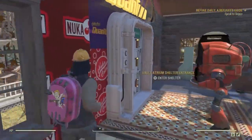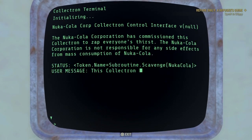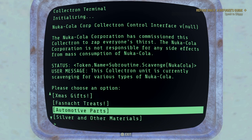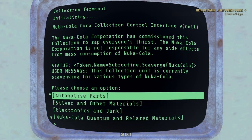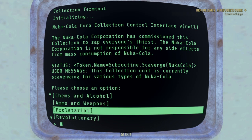You know what? I think I'm going to scrap this camp and rebuild. Oh, there it is — right there: chems, alcohol, ammo, and weapons. Now, you also might want to know that certain things will give you resources. You just have to look at the resource menu in the build mode and you will see what items will give you resources that you can eat or that you can collect.